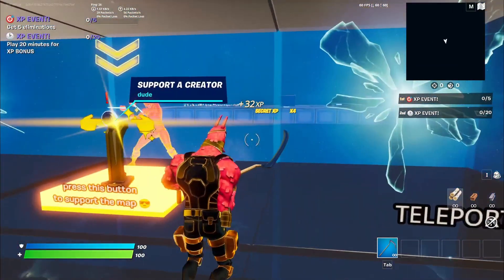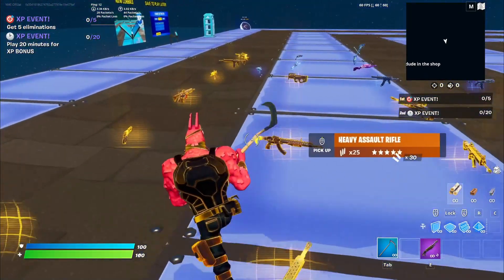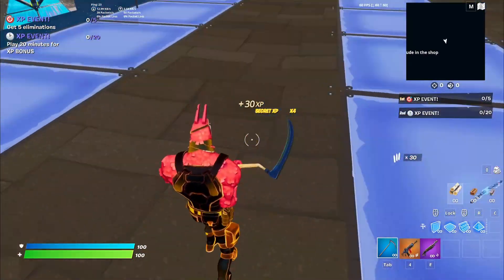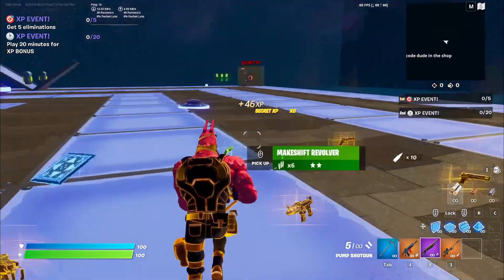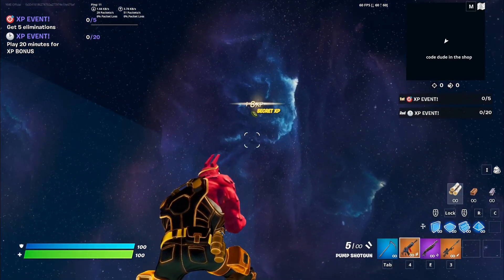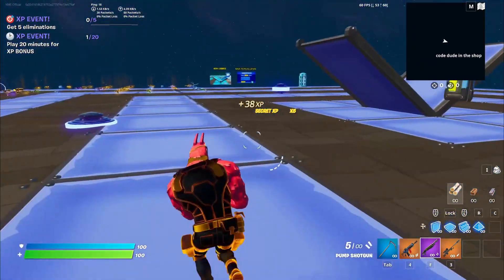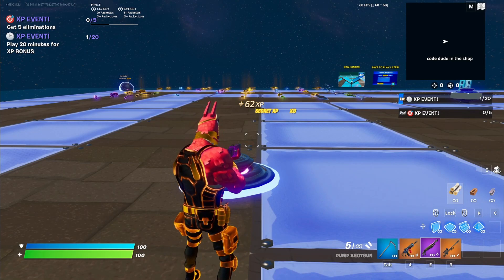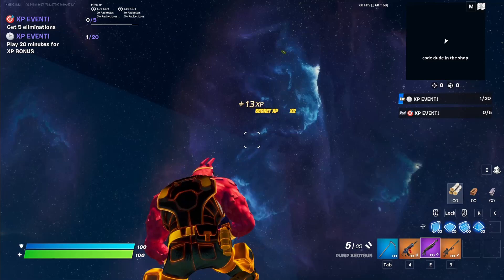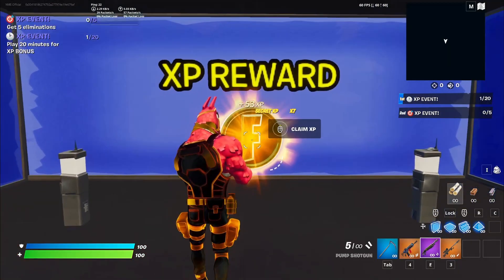For the next XP glitch, go to any of these rifts and grab a couple of guns — a pump shotgun, an MK, and a sniper rifle. Then head towards the middle of the island to this bouncer, jump on top of it, and look up — you'll see an XP coin in the sky. Shoot the correct side that has XP on it, because the other side gives no XP. Jump up and shoot the XP coin.